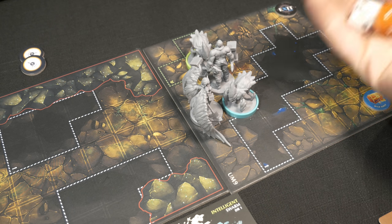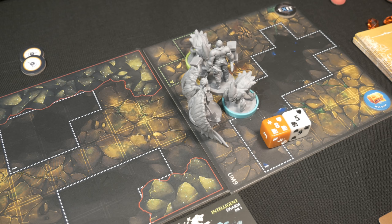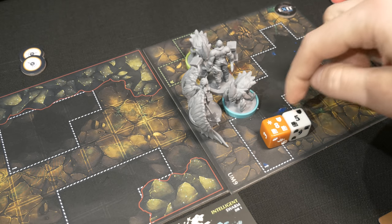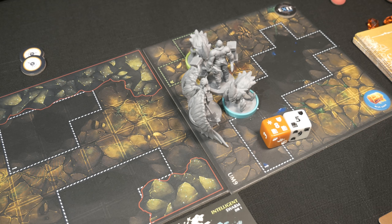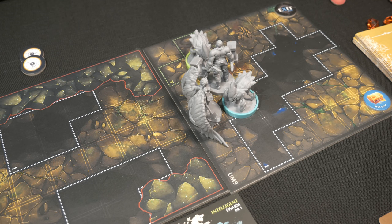Now the cavesicle makes its melee attack against Remy after moving adjacent. Two white dice plus hive mind bumping one to orange. The roll gives a total of 13 - that's three damage over my defense of 10, plus five extra from the shields. Five damage total placed on Remy, bringing her to eight damage. Then the follow-up triggers: inflict poison and force nine. This cavesicle is really piling it on.